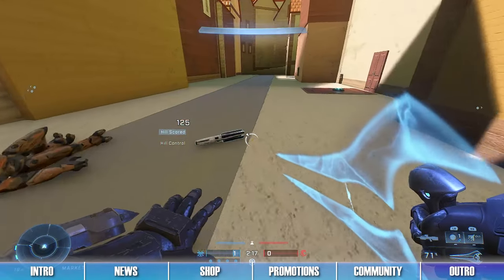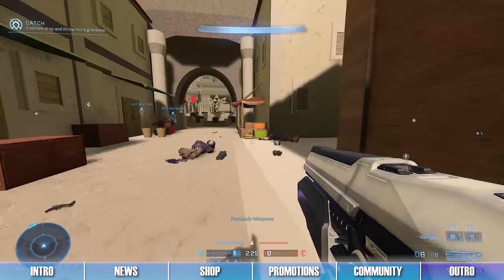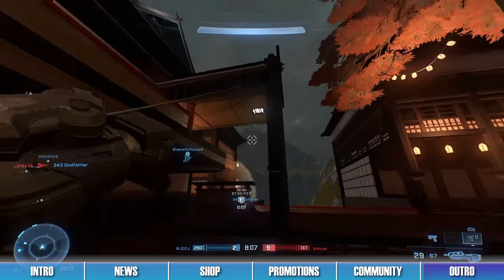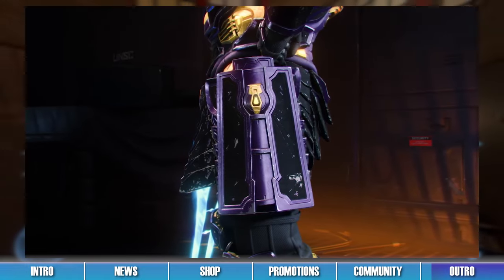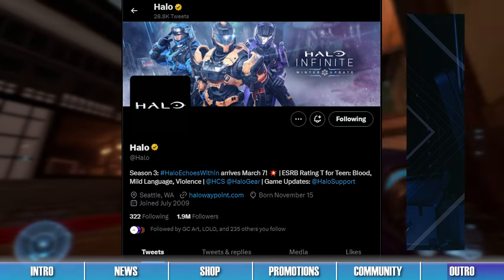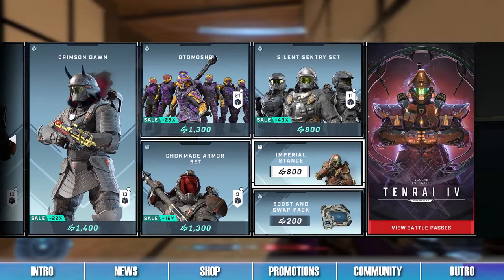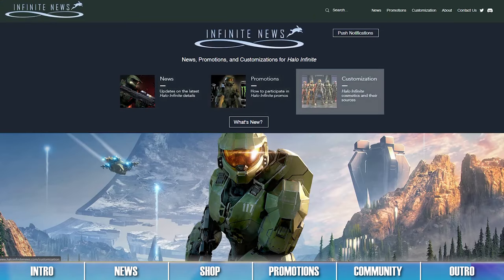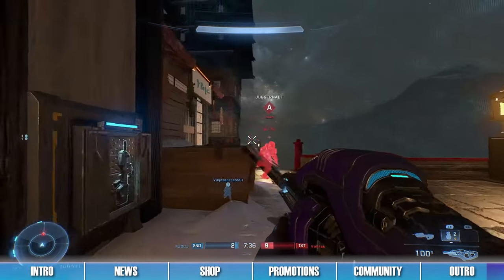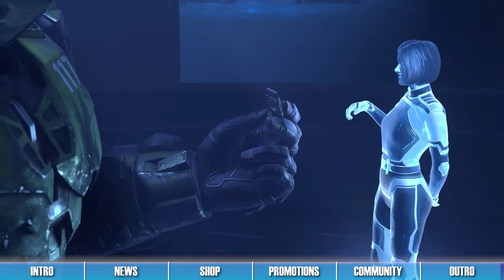That is all the community highlights and Infinite news we have for you folks today! Play the Tenrai IV operation for its last week, and get excited for the Spartan Surplus operation dropping next Tuesday. Remember to send feedback to 343 on all their social media pages so they can better improve Halo Infinite for the future. Check out the shop and promotions if you want to claim additional items for your Spartan. Follow the links in the description for more info, and check out Infinite News for more on what's new in Halo Infinite. Enjoy the end of June, everyone — we will see you all in Infinite.